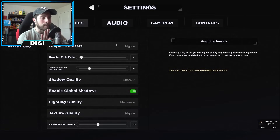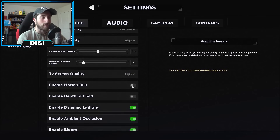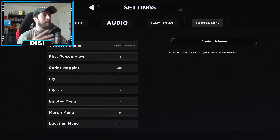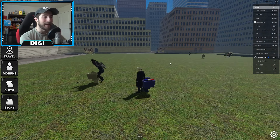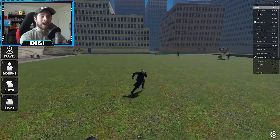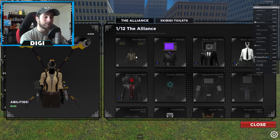This is insane — it's like a full game quality setting. You can turn off motion blur, depth of field. We've got audio, gameplay, controls — you can change your key binds. This is amazing!